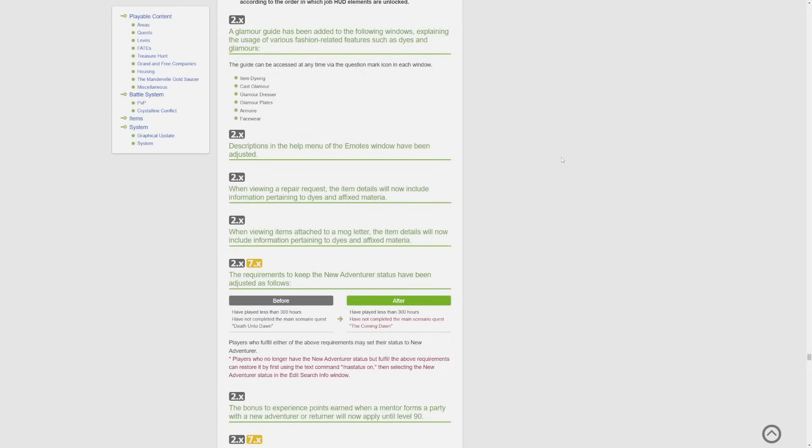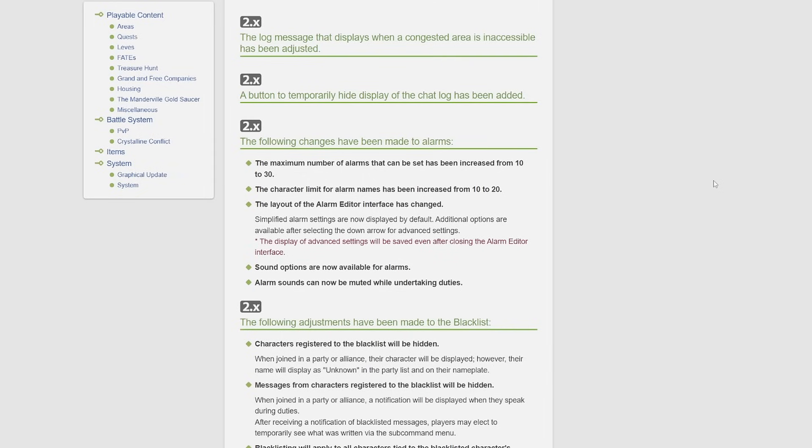A glamour guide has been added to the following windows explaining the usage of various fashion-related features such as dyes and glamours: item dyeing, cast glamour, glamour dresser, glamour plates, armor, and facewear. This guide can be accessed at any time via the question mark icon in each window. A button to temporarily hide the display of the chat log has also been added.